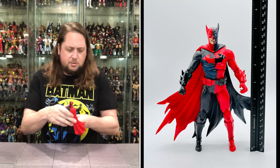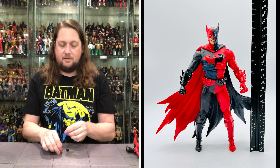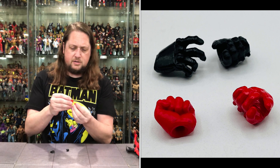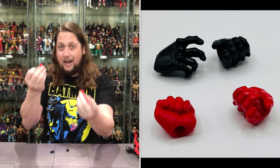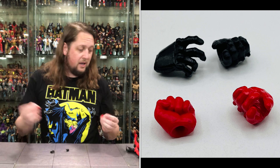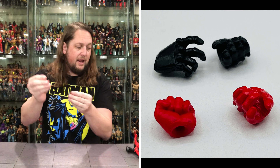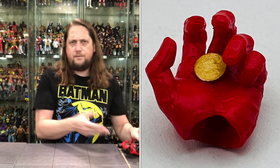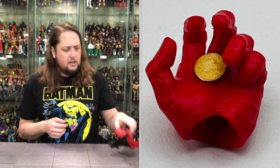Let's dive into the accessories first. We've got red gloved hands and black gloved hands — truly a Two-Face situation here. We get a fist of fury and a trigger hand on one side, and on the other side another trigger hand and a splayed out hand. No weapons, no guns included. Playing all the hand hits though — I do appreciate that, Todd McFarlane.